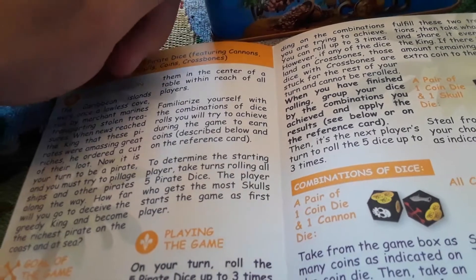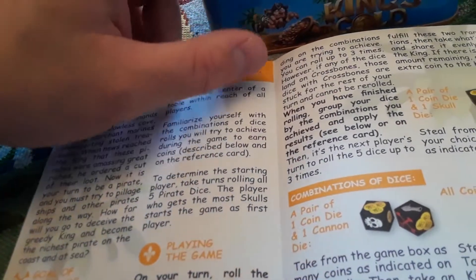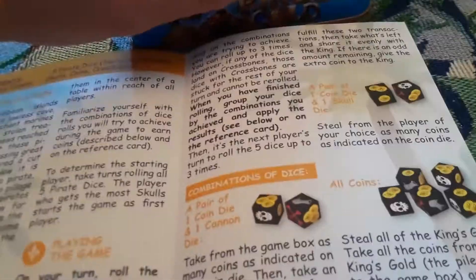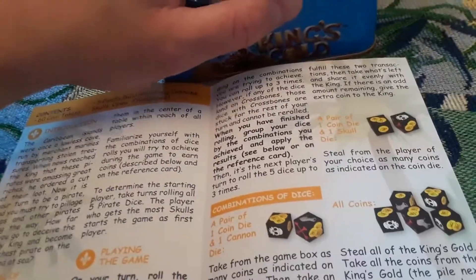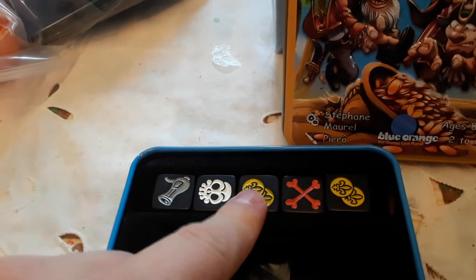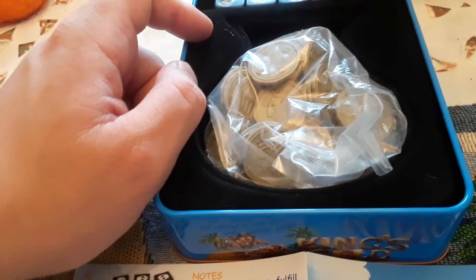If you get a pair of coin die and a skull die, you get to steal from the player of your choice as many coins as indicated on the coin die. If all the dice are coin dice, steal all the king's gold — take all the coins from the king's gold pile next to the game box and add them all to your own pile. The numbers on the coin dice don't matter; the only thing that matters is that they are all coins. If they're all skulls, you steal all the coins from the player of your choice. If they're all cannons, steal all the coins remaining in the game box and don't share with the king.